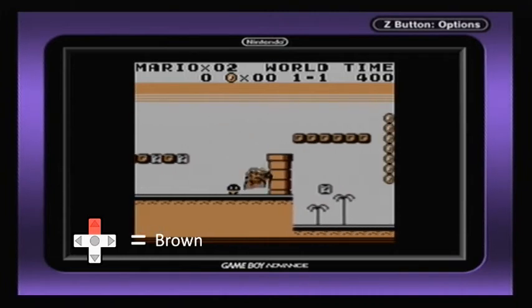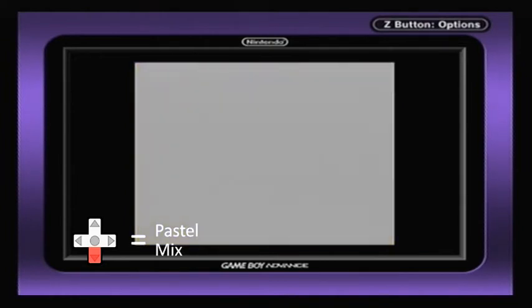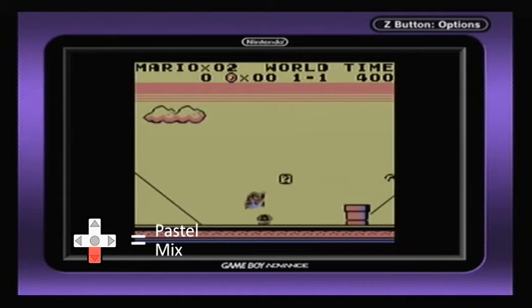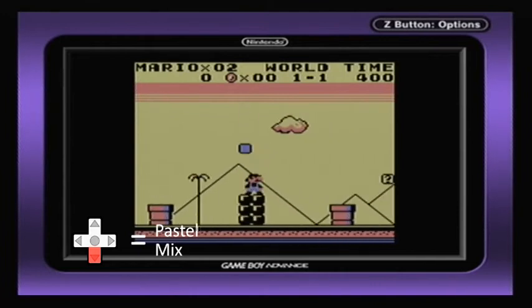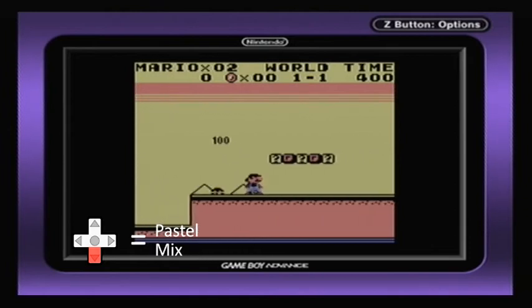Which one do you think would be best? I've got a few favorites. I quite like this pastel mix, to be honest — press down on the D-pad — but I'm not sure it'll work for all games. I'm not going to be doing this for every game. I've chosen Super Mario Land as the guinea pig, because that's probably going to be the first Game Boy game that I do. I do quite like the pastel mix, but I don't think it'd work for every game.